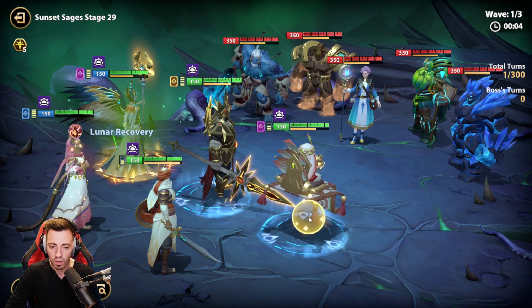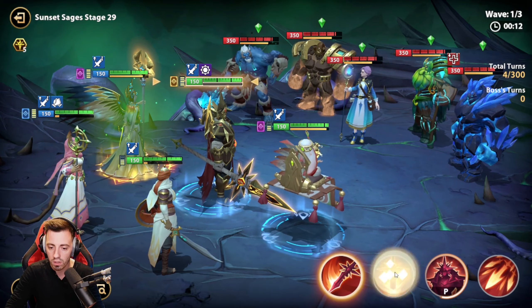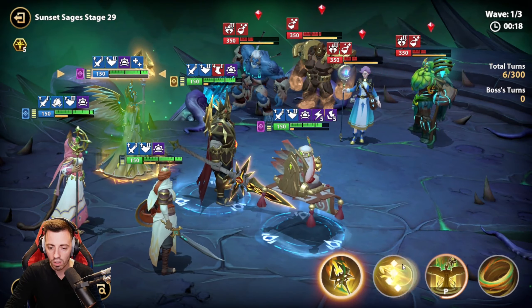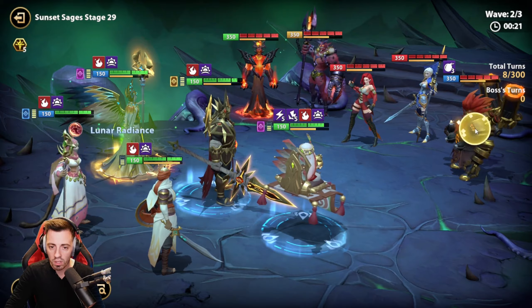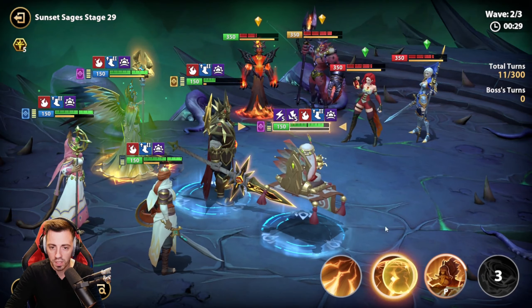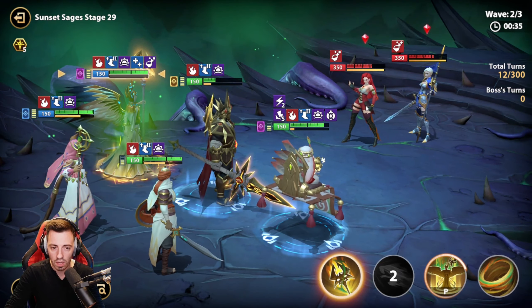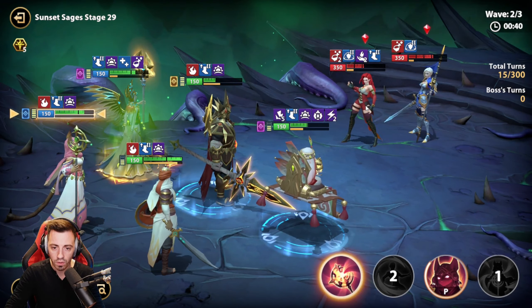I'm gonna use the turn meter increase for now, give an extra turn to my Guhanna so she gets her cooldowns faster. Use an AoE attack and kill them all. Okay, second turn. I'm gonna increase the speed of my heroes. I'm gonna keep the shield for now. Some AoE damage and then I want to kill Okmin first — let's concentrate on her.